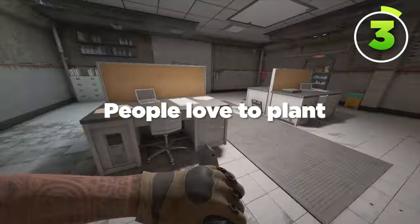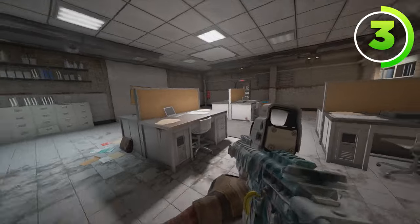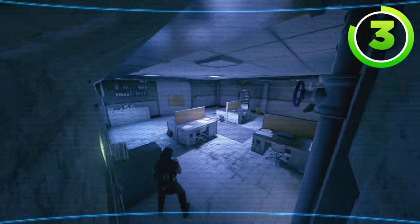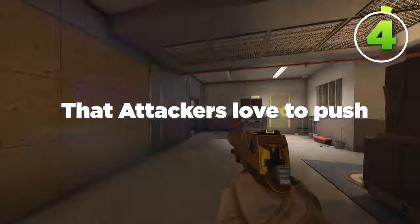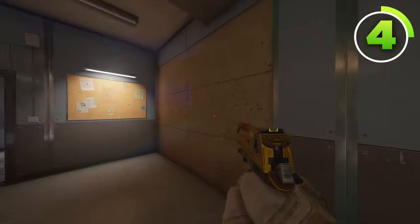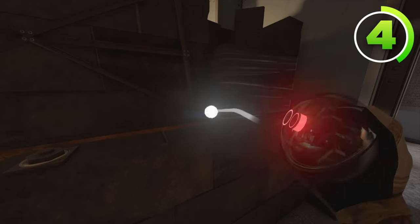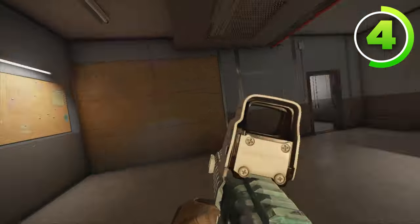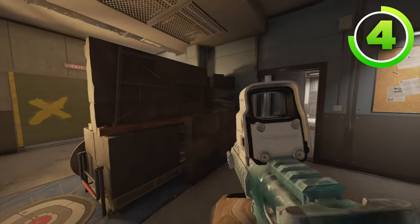Typically people love to plant in this site, so having a Valkyrie camera in the top right corner right here is crucial to deny their plant. It can see the entire site, as well as give you an audio cue for this door, and see into the door across from the site. Another popular place that attackers love to push is from shooting range, so if you want a Valkyrie camera for this room whenever they're trying to break open the wall to the mid-floor site, you can literally just stick it right next to these shipping containers here. When they come in from shooting range, their crosshair is going to be on this door and on this wall the entire time, so as long as you're not red-pinging them, they will never find that camera.